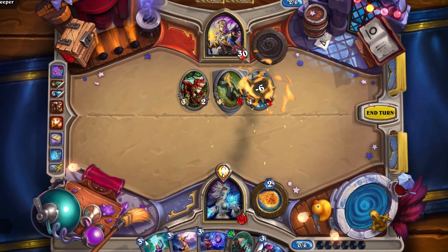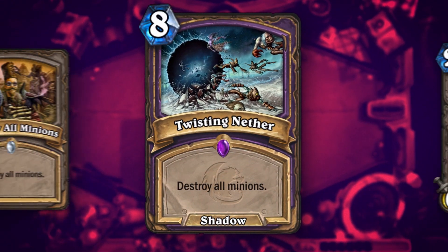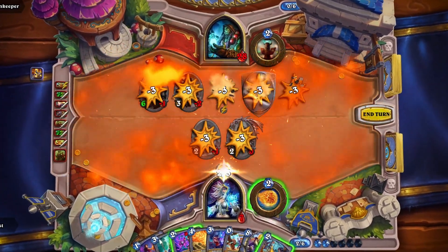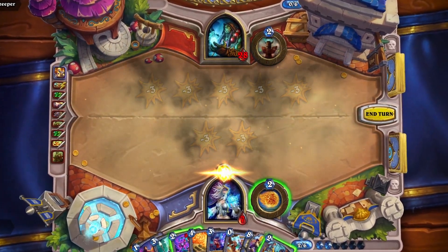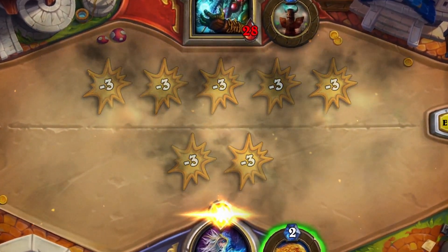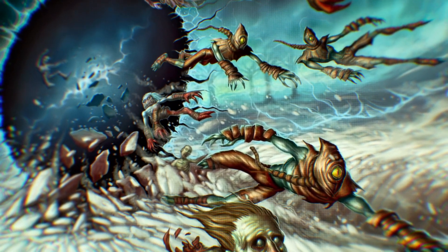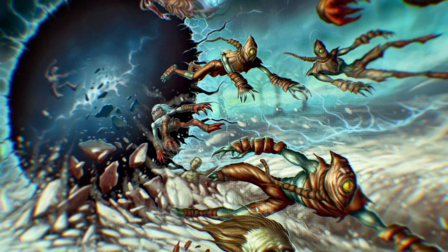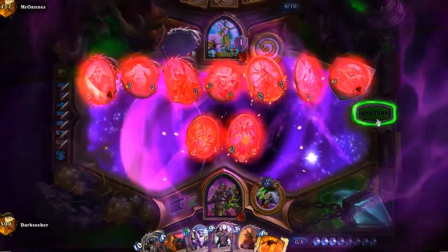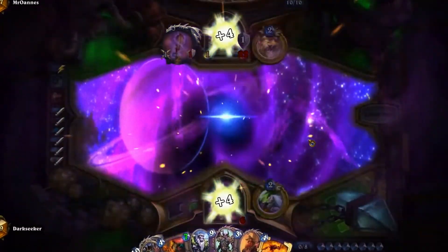A good example of emphasizing power through visual effects is the Twisting Nether card in Hearthstone. Just like other cards, it destroys all minions on the board, and from a mechanical perspective this can simply be done by triggering the destroy animation on every minion — but that doesn't really look or feel good. So by embracing the theme of the card from a lore perspective, it destroys those minions by sucking them into a portal. Without changing the outcome but cranking up the VFX, you get something that definitely makes you feel the power whenever you play this card.